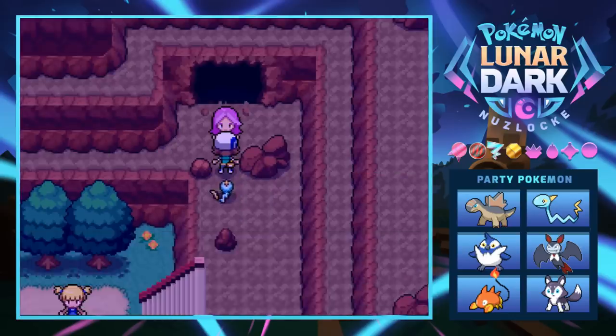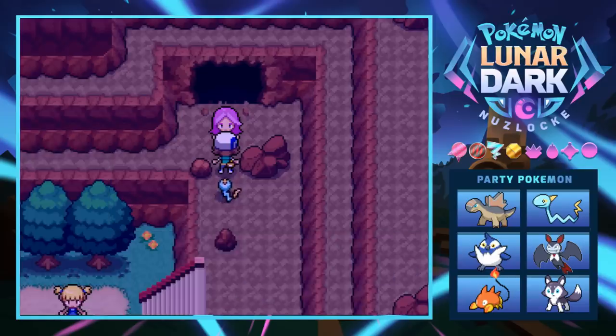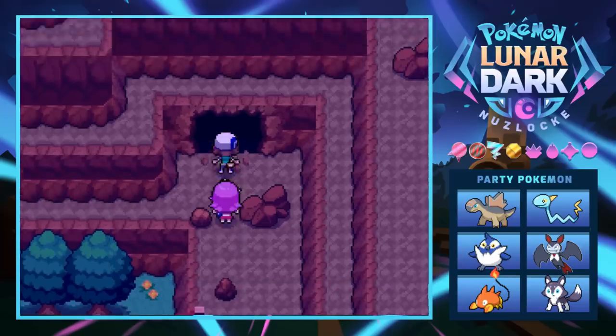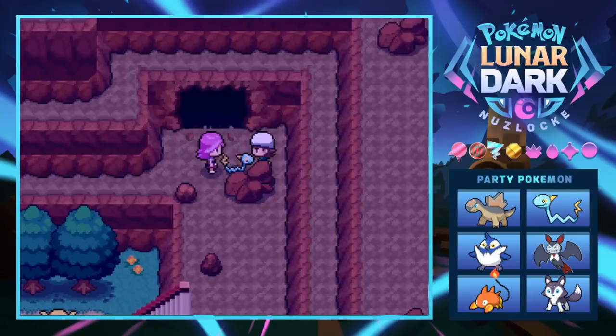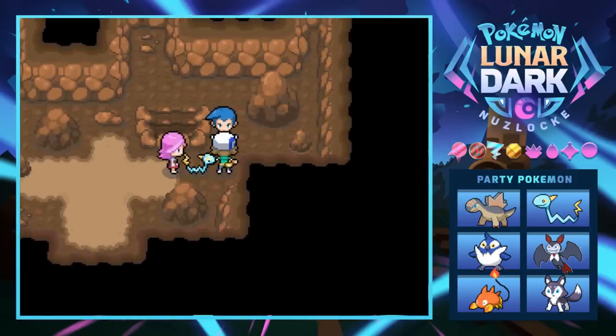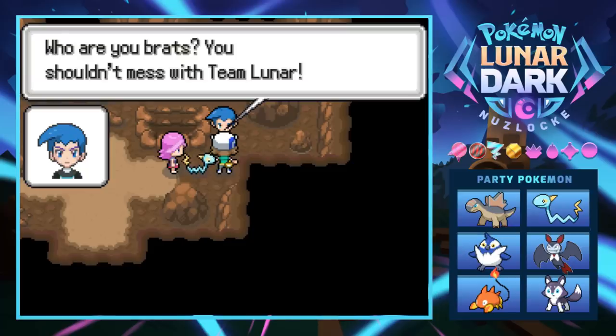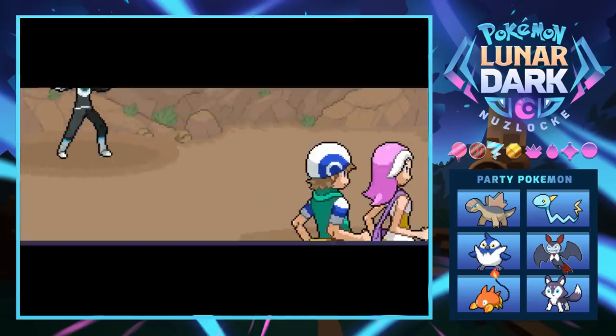We're out here with Kira - she says she heals me, which is nice, and she follows along. There's a Cyrus-looking guy inside - 'Hello, who are you? Brats shouldn't mess with Team Lunar.' So we're back to Team Lunar - I think last time we saw Team Solar.